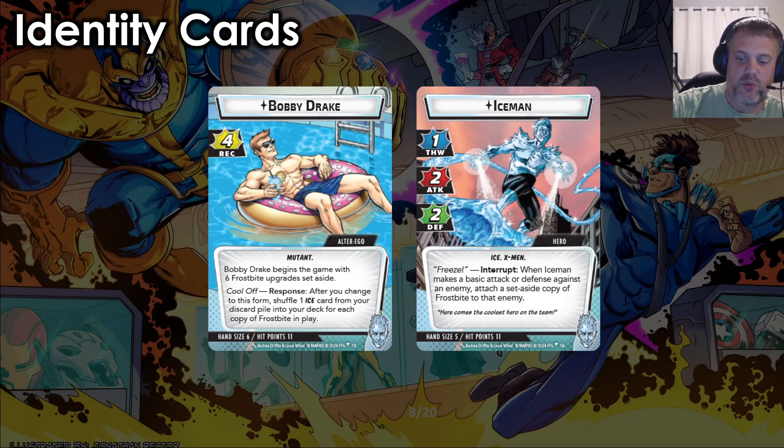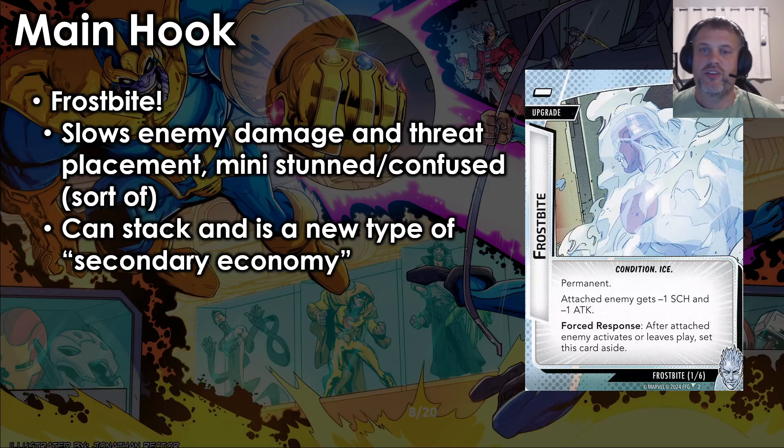To understand both of these cards, we need to know what Bobby's main hook is, which is all about this dash-costed Frostbite upgrade that is set aside at the beginning of the game. You're going to have a pile of six of these set aside out of the game. Frostbite slows the enemy's damage and threat placement — it's like a mini Stunned/Confused, but still works on characters that are Stalwart or Steady. This upgrade gets attached as Iceman performs an attack or defense against an enemy. It gives the attached enemy minus one scheme and minus one attack. Forced Response: after the attached enemy activates or leaves play, set this card aside. So if we can avoid activations with Stunned and Confused, we can let Frostbite linger longer, because those are replacement effects for that activation.